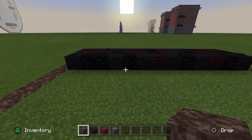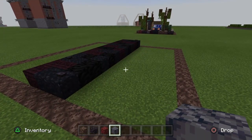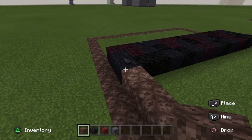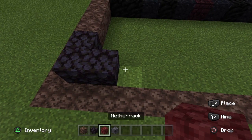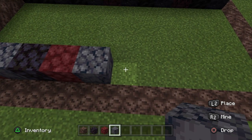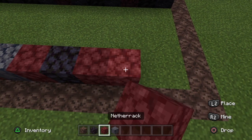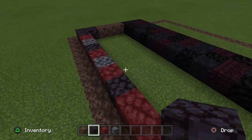For the materials around the road, you'll need some soul sand, some blackstone, some netherrack, and some basalt. Place three soul sand just beside the road, then blackstone around the corner, then some netherrack just here, some basalt, more blackstone, more netherrack, more basalt, netherrack, blackstone again, then about one, two, three netherrack and then basalt just here.